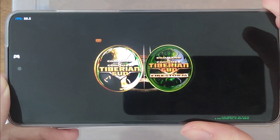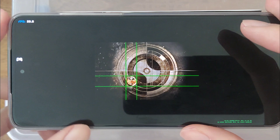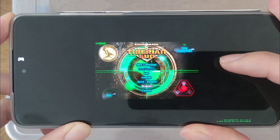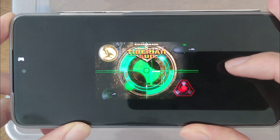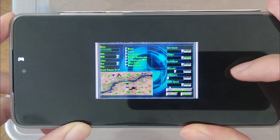Hey everyone, this is Buzrat and I'm going to be playing a PC game called Command and Conquer Tiberian Sun, but playing it on an Android device. This is done through an emulator called Winlater, and I'm just loading up the map right now.